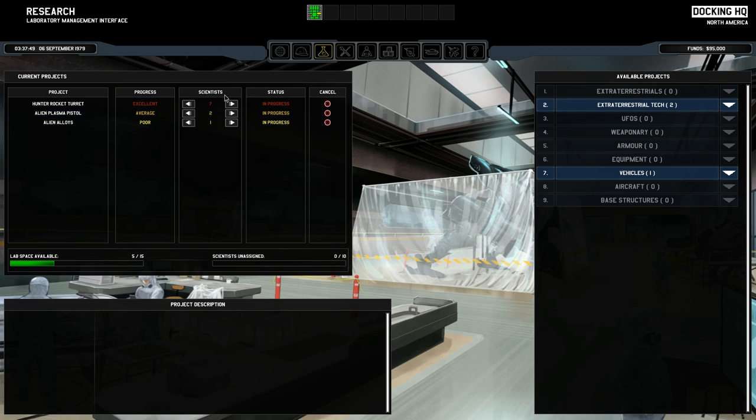There's also our research screen. This is where we assign scientists to research. Unlike Enemy Unknown, we can have scientists working on multiple projects at once, and we can adjust the number of scientists on each project as we see fit to speed up or slow down the rate of discovery.